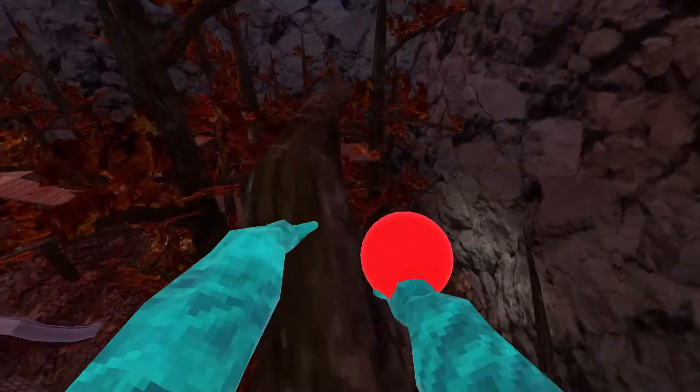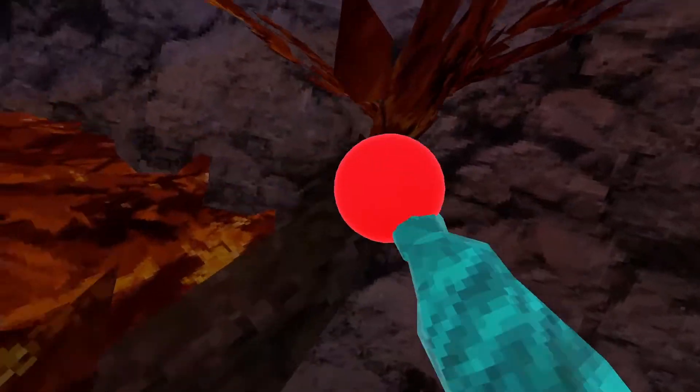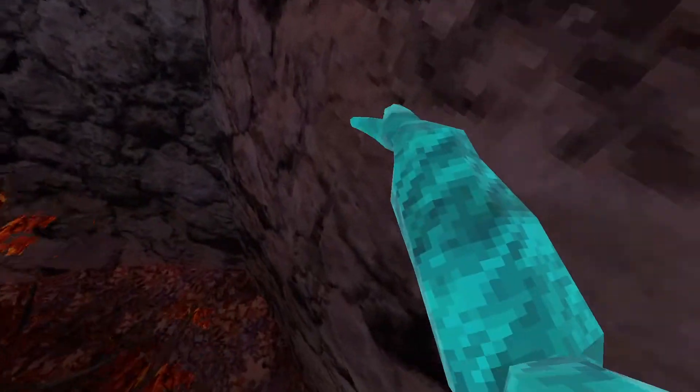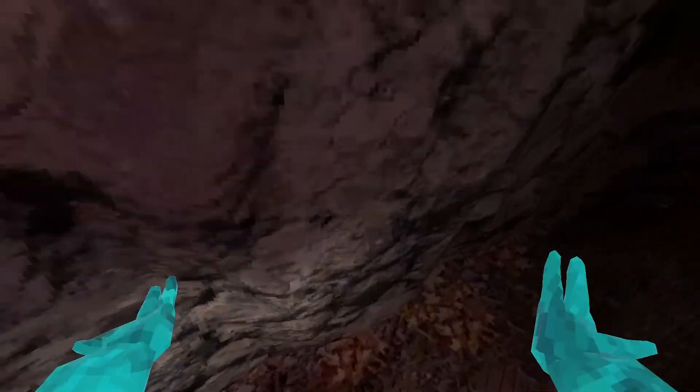Then we've got checkpoint — you hold your right grip to add the dot and place it literally anywhere you want. I'll place it right there, and when you're running away and about to get caught, you press your right trigger. Boom, now you're over here — boom, now you're over there.